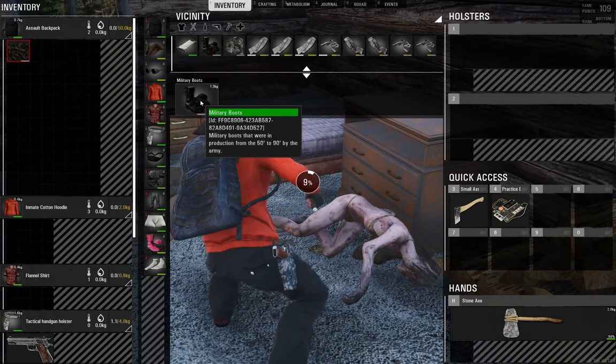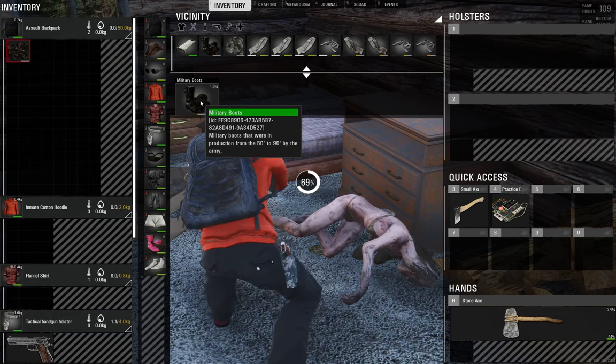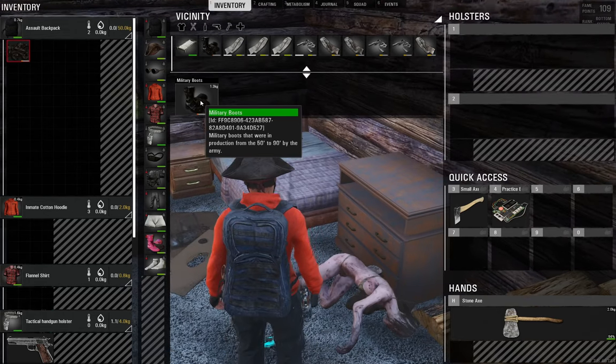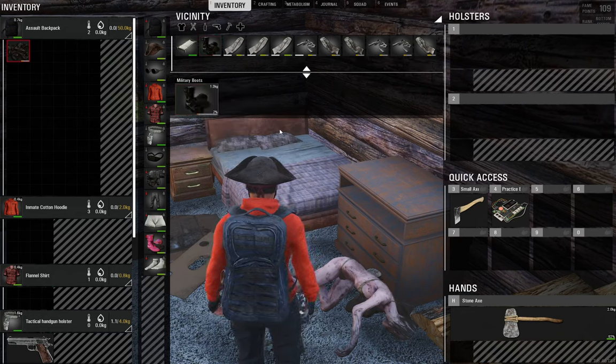You could repair items you get off zombies, but they will only go up to 50 percent condition, so I don't believe that's enough for them to come back fully. That may have been a bug. You can't cut up the boots, so we'll leave it at that.